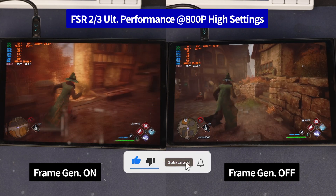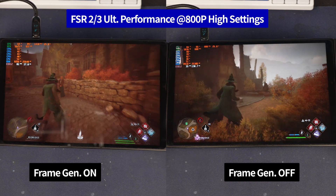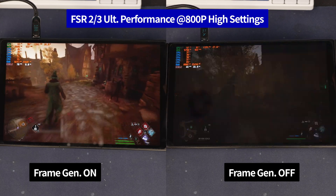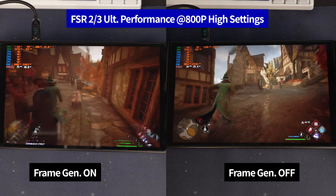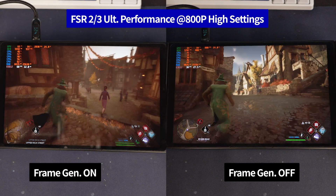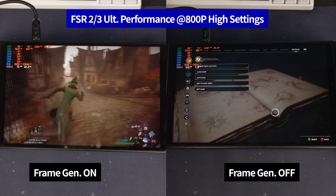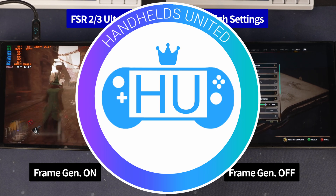So what'd you think? Are you ready to join the handheld revolution if you're not in it already? I'm thinking as soon as someone can figure out how to detach the HUD and additional text elements from the frames being generated, or if the devs get wind of this and implement it in their games, we're in for some buttery smooth action. And speaking of buttery smooth action, why not check out the handheld United Discord server, where you can talk to the likes of OKS Gamer and Windeck Tech.